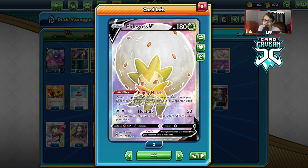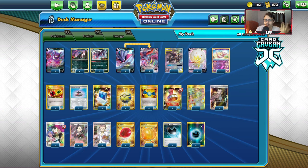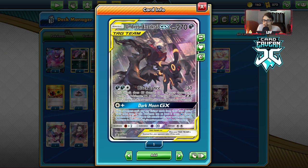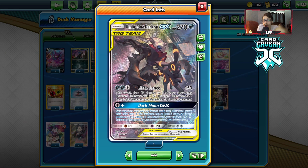I'm also playing an Eldegoss for Happy Match — if we want to go Marnie Malamar or Jesse and James, we have that option. Eldegoss can also use Float Up with Hydrigan, and it doesn't get blocked by Power Plant. I'm also playing one Nuzleaf Dark Cry. The logic is it can be a nice early attacker — we can use Black Lance to set some numbers up with Malamar, or use it early game to take prizes and stamp the opponent to three cards. We can also use Dark Moon GX with just one energy to slow the opponent down.